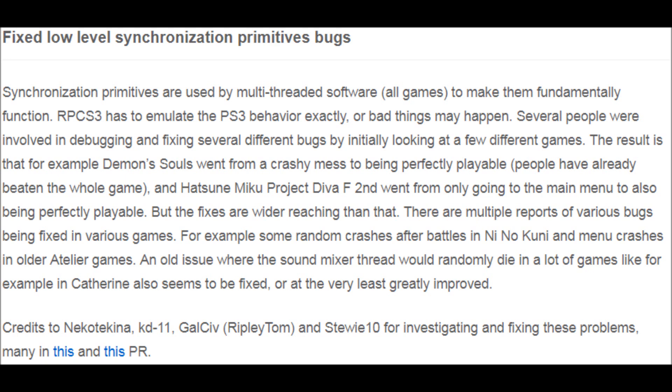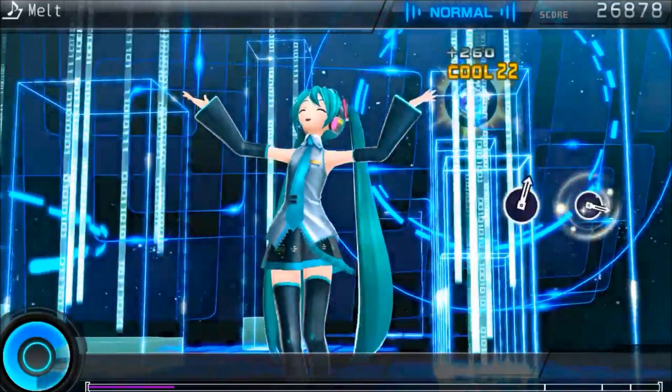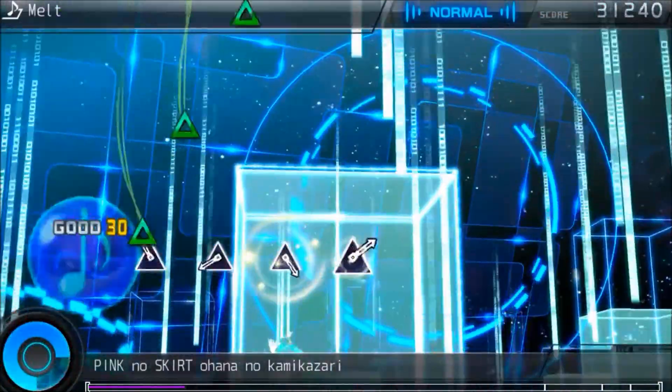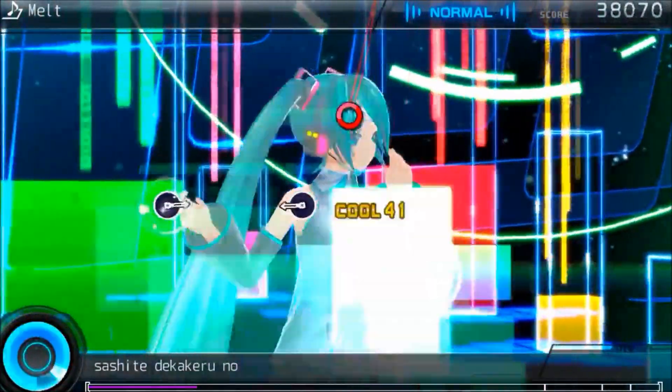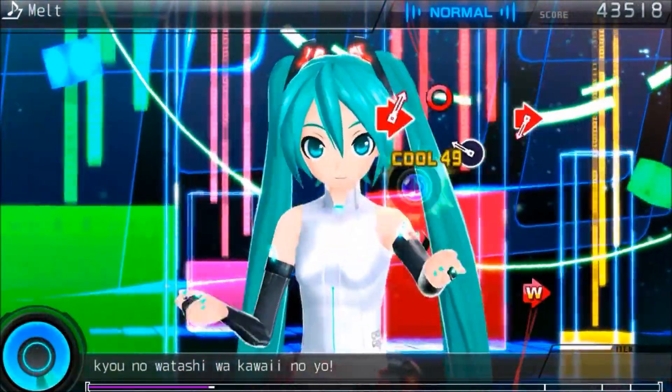The next topic is fixed low-level synchronization primitives bugs. These are used by multi-threaded software, which is basically everything. Some games affected are Demon's Souls, which went from a crashy mess to now being playable; Hatsune Miku Project Diva 2nd, which went from just the main menu to playable; Ni No Kuni no longer has random crashes after battles; there are no more menu crashes for the Atelier games; and the sound mixer thread for Catherine was greatly improved.